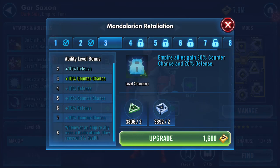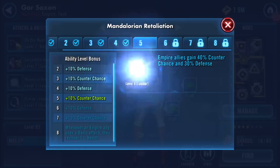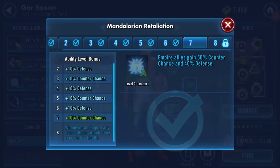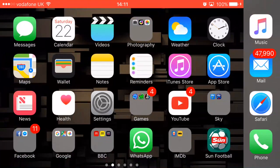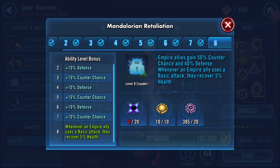Empire allies gain 30% counter chance and 20% defense — going up to 50% counter chance and 40% defense at the Zeta level. Is that a first? A unit launched with a Zeta already? The Rogue One characters had Zetas but they were launched before Zetas came out, I believe.